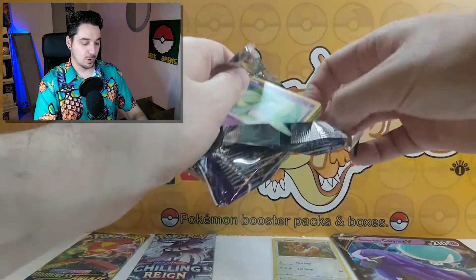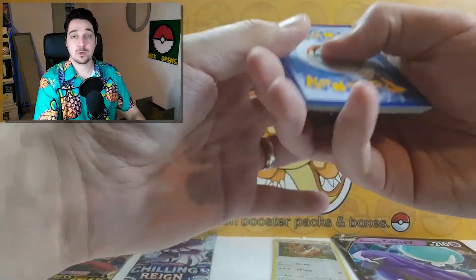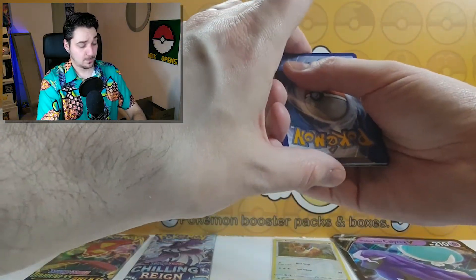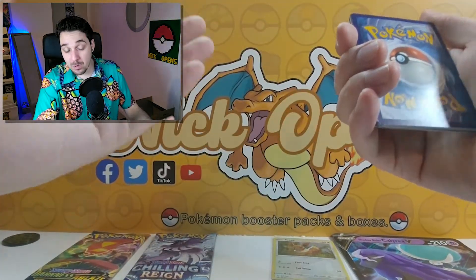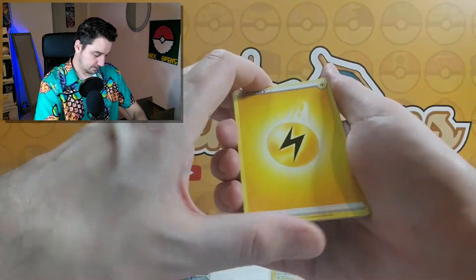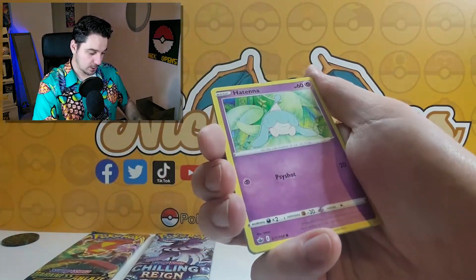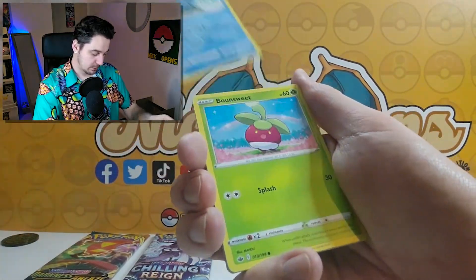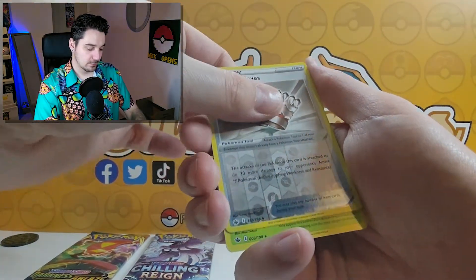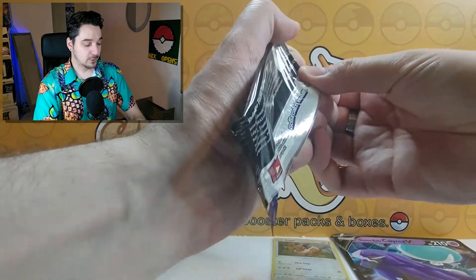We know what we want from Chilling Reign — can we get at least one hit out of this mystery box? One, two, three, four. So far it's not good. The packs are good but the pulls are not good. Steel, Peonia, really Pete, Crushing Gloves, Antennae, Sobble, Swablu, Furret, Diglett, Crushing Gloves — and a Beedrill holographic.